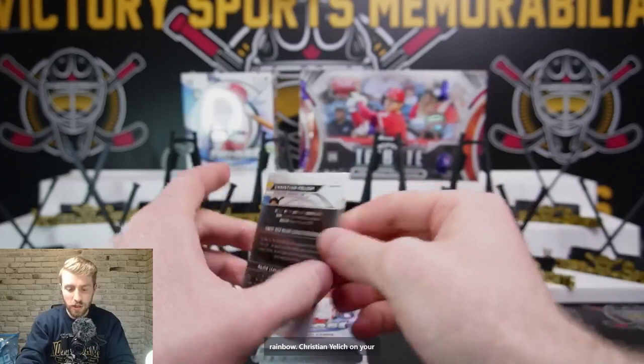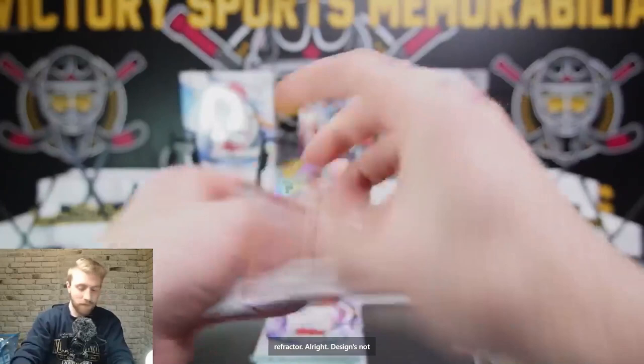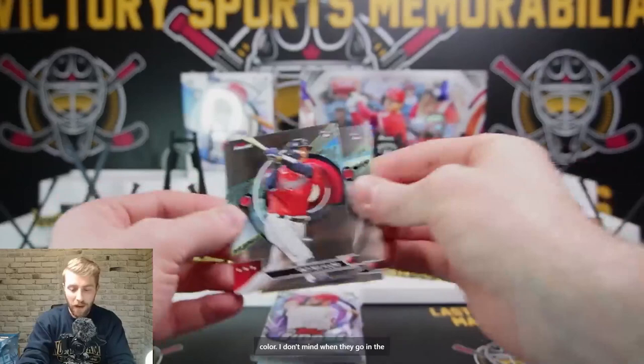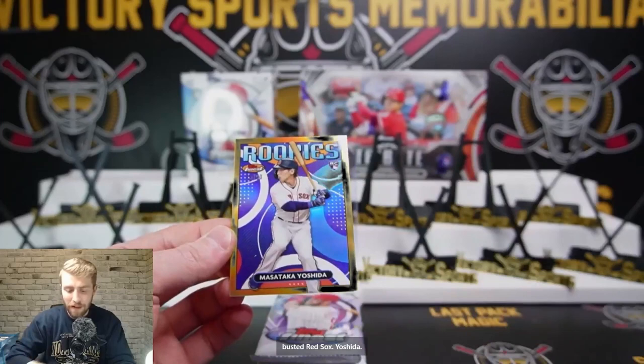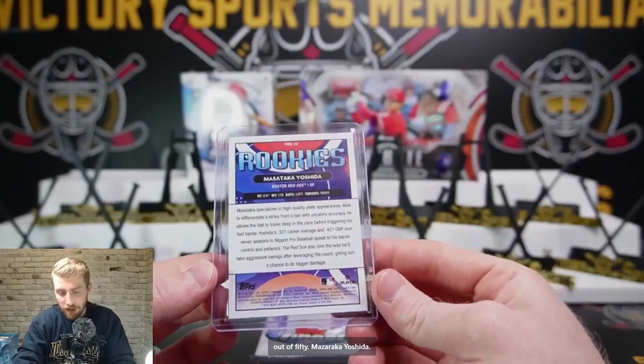Christian Yelich for Milwaukee — no color there, just a refractor. The design's not bad this year, it's kind of all over the place, but I don't mind when they go out on a limb and show us some nice stuff. Bo Naylor — that's a decent rookie for the Guardians. Joey Votto. We've got Miguel Vargas for the Dodgers. Hunter Brown for Houston. And our gold — Yoshida! Boston Red Sox, 25 out of 50, going out to Jeremy. That's a nice hit — rookie out of 50. Masataka Yoshida, Boston Red Sox. High-quality plate appearances, for sure.